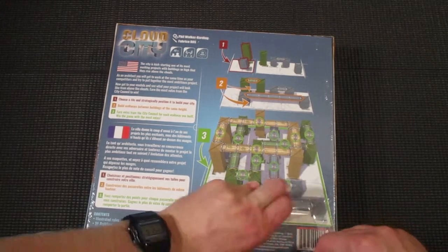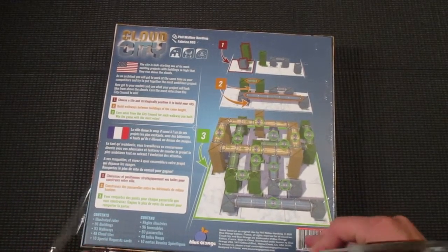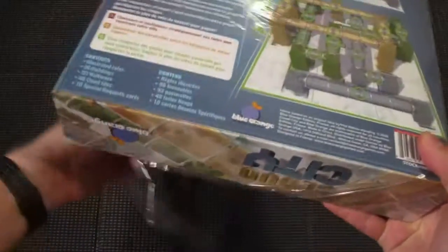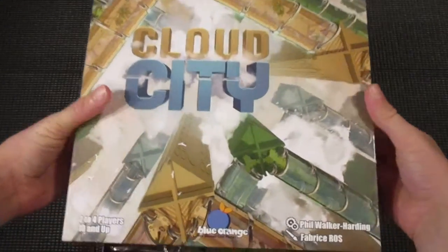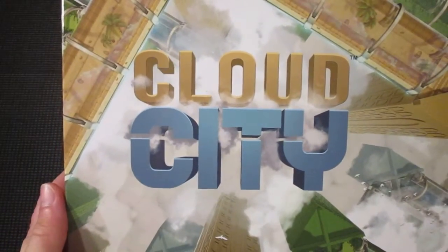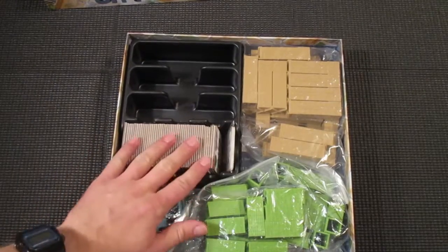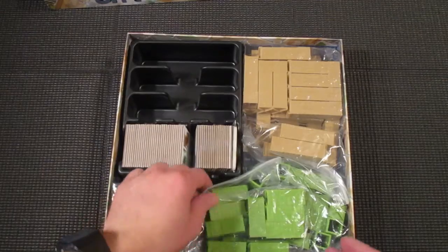Here we go. Let's take a look at this. I believe there's a bunch of plastic inside this box. There's kind of an organizer and some tiles in there.